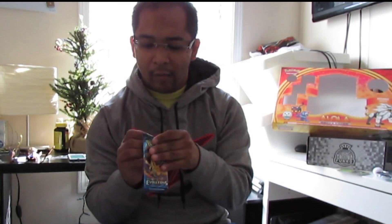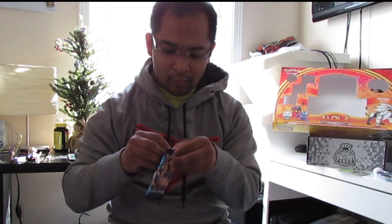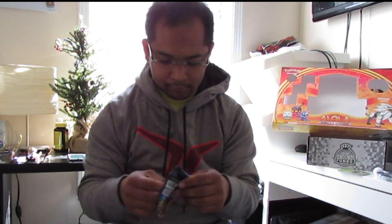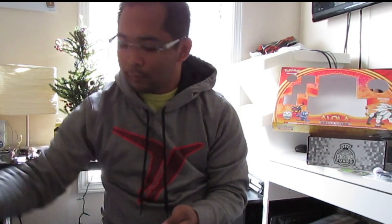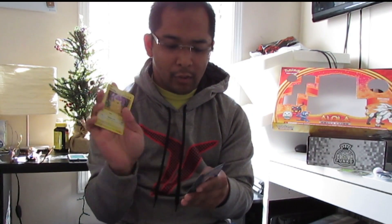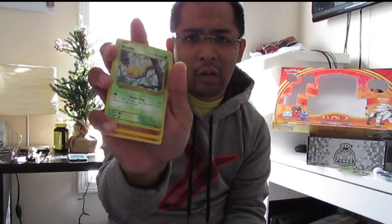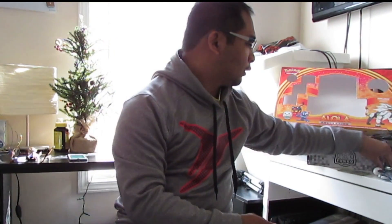Now we're gonna open up the Evolution booster from this collection box — let's see what we can get. Got a Pikachu, Magnemite, Pongita, Syntro, Poolpix, and a holographic Nidoran. It's not really exciting to see.